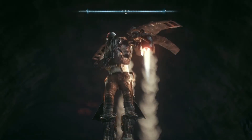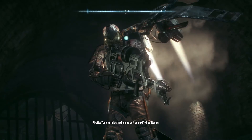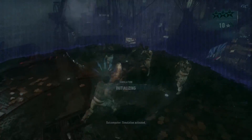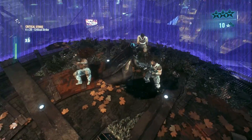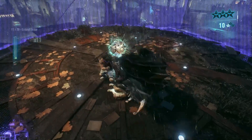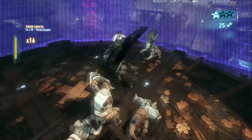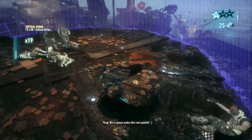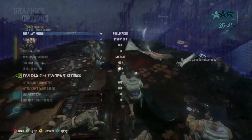You go down to Vertical Sync — I think it's the second one up from the bottom — and you choose Adaptive Half Refresh Rate. That is very important. Then you go to the INI files in Batman Arkham Knight, go to Framerate, and it will say Framerate 30.000000. Edit that to whatever you want — you can put it to 60, 120, 99999. Basically, just unlock the framerate from 30fps.